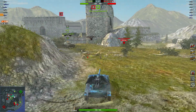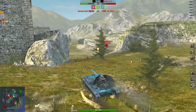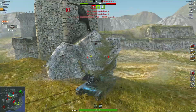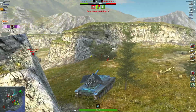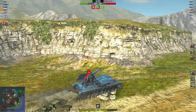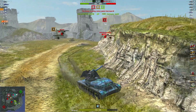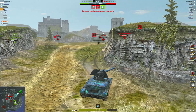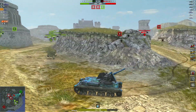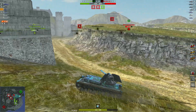He's repositioning. Ouch, there goes one of his teammates. Nice shot into the 62P, damaging its ammo rack. Repositioning again before he gets shot — somebody else gets taken out. 3147 damage now. Using the speed of the tank to get away from the heavy tank, and he manages to do so without taking any more damage.